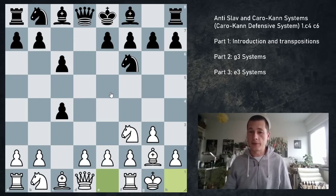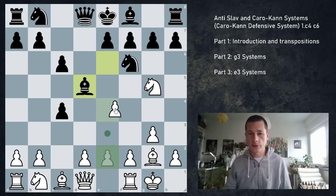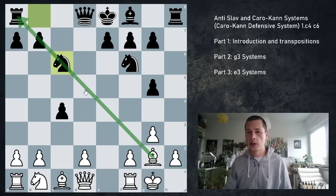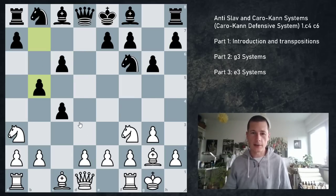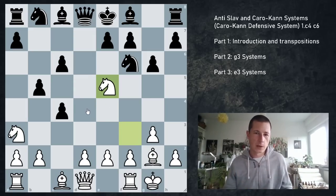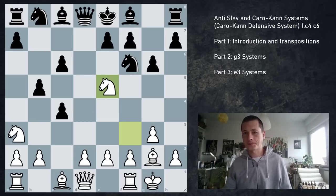Now if e6, then Bxf8, Kxf8, and white definitely stands better. Or alternatively, Nbd7 and simply Rc1, preventing c5, and something like Qb6 preparing c5, Nc3. And then again, if you ever go e6 — scary. c5 with this discovered attack isn't possible. So e6, and again Bxf8, Rxf8 or Kxf8, and then white goes d4, for example. Should be more than enough to compensate for the pawn. There are alternatives to b5 — black could play g6 or Be6, and those moves aren't critical.